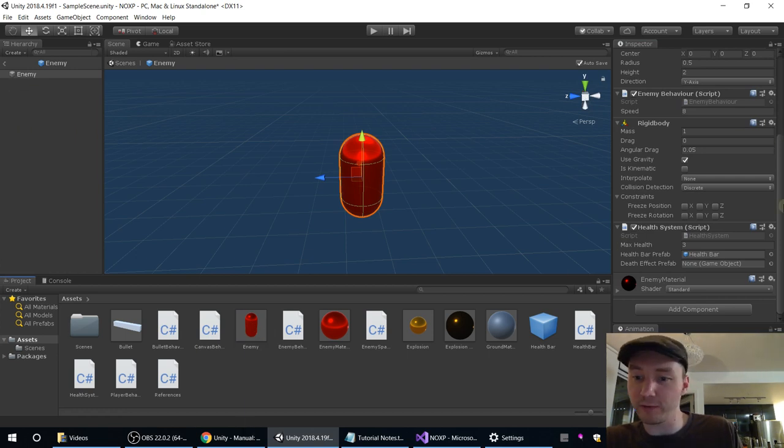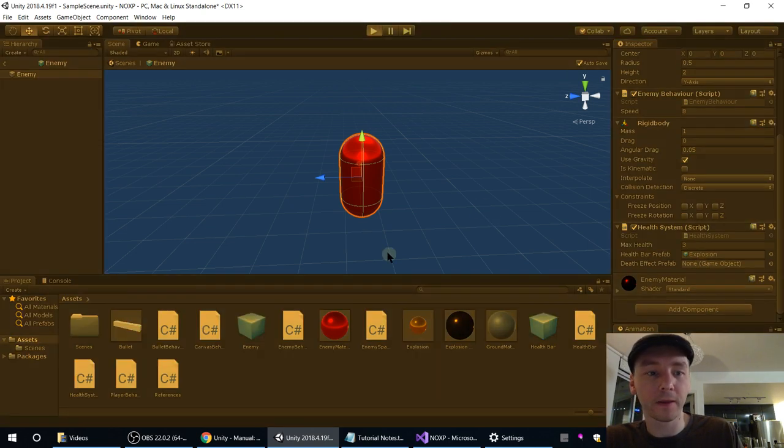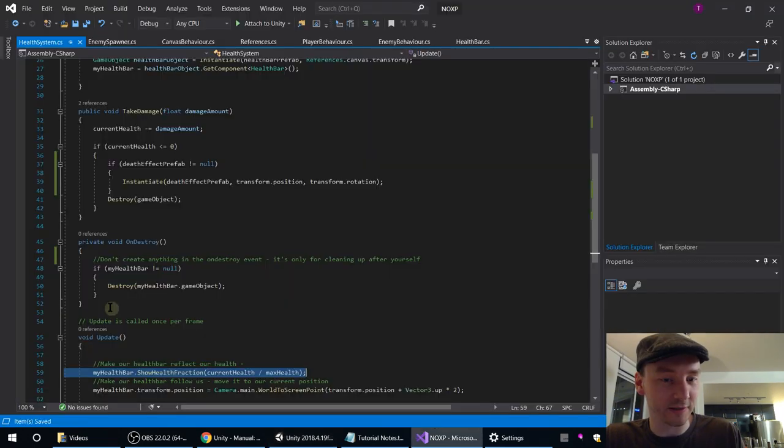On our enemy prefab — be careful not to change one in the scene, change the prefab itself in the project folder. Find the health system — they've now got a slot for a death effect prefab. We're just going to drag that explosion in there and see if it gets created. Object reference not set to an instance of the object.